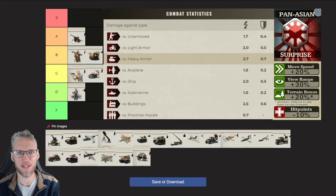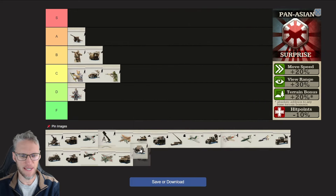Artillery also deals decent damage: 1.7 versus unarmored, 2 versus light armor, and 2.7 versus heavy armor. Pan-Asian Anti-Tank doesn't get any specific bonuses, but with their increased speed, increased view range, and increased terrain bonuses, they get very dangerous in the forest and cities. With their reduced HP I wouldn't give them an A rating, but they're really good units for Pan-Asian — perfect to protect your Artillery and Rocket Artillery stacks.